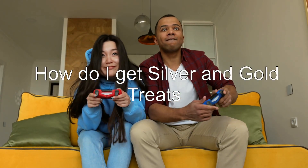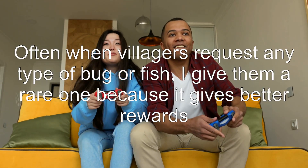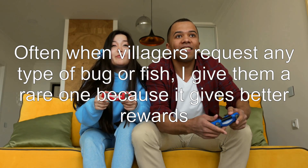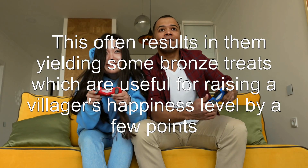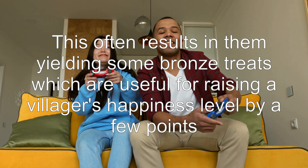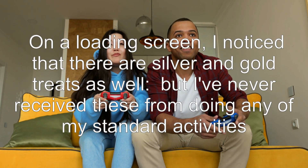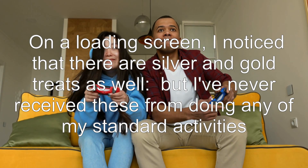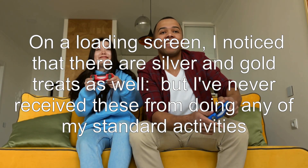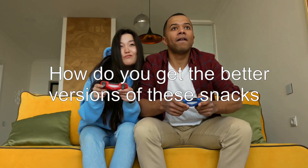How do I get silver and gold treats? Often when villagers request any type of bug or fish, I give them a rare one because it gives better rewards. This often results in them yielding some bronze treats, which are useful for raising a villager's happiness level by a few points. On a loading screen, I noticed that there are silver and gold treats as well, but I've never received these from doing any of my standard activities. How do you get the better versions of these snacks?